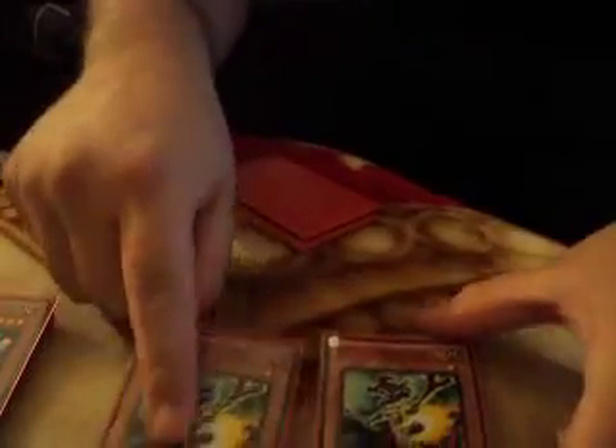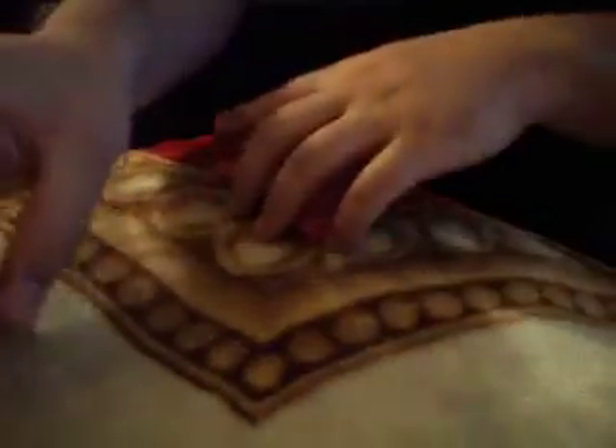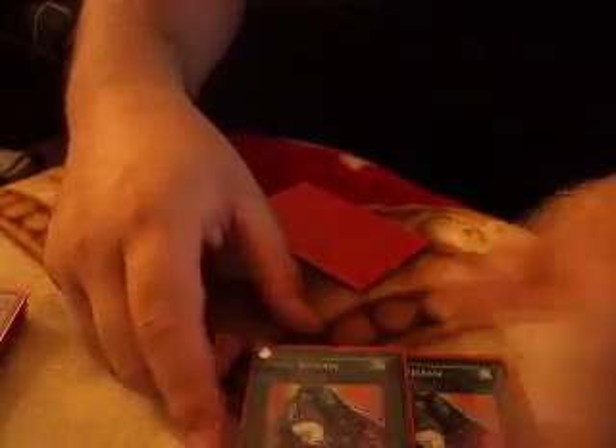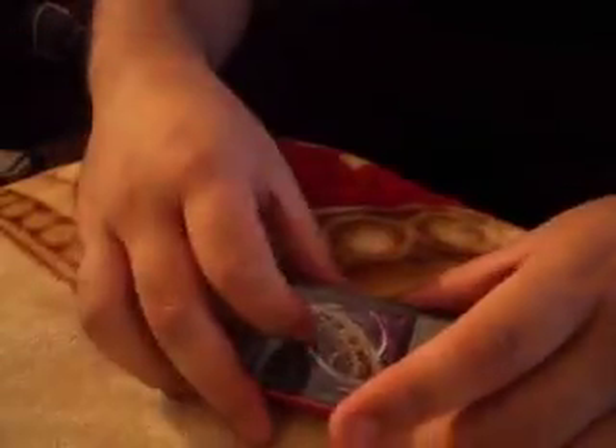Scarecrow because Lightsworn are gonna be huge — Scarecrow's gonna shut them down for that one turn, and then I come back. Double Solemn Warning, same thing for Lightsworn or just to tax based on the grave. Double MSTs and a Burial from a Different Dimension to bring back Necro Gardnas and cards that get removed by Trishula or something.